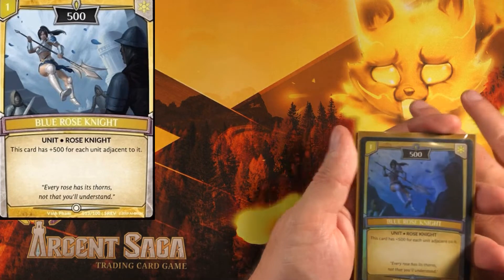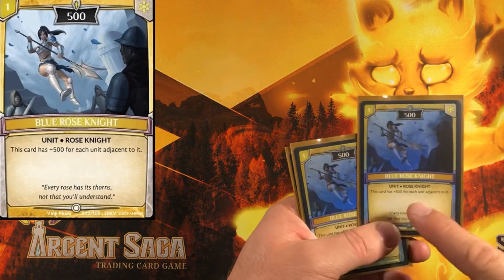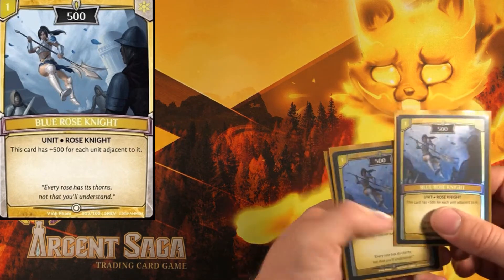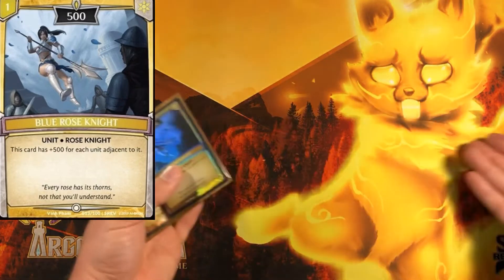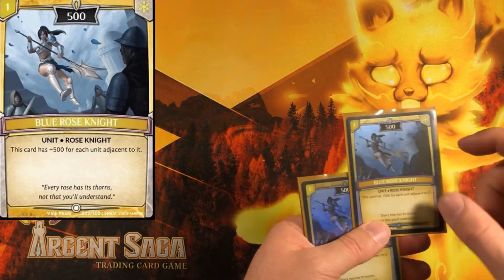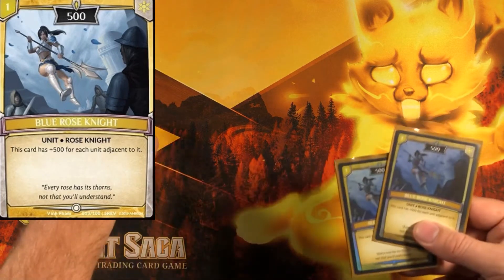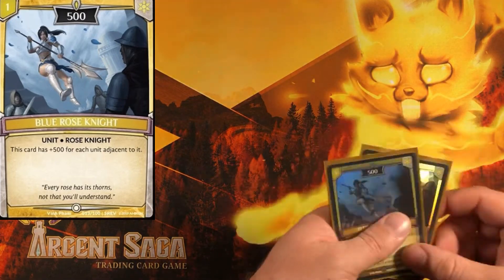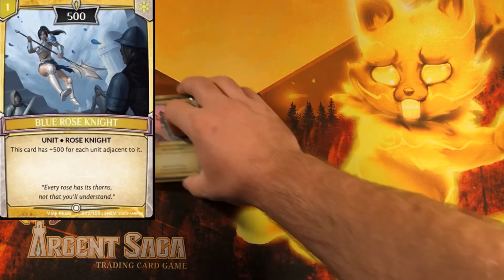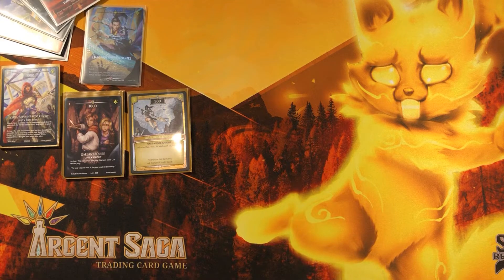Usually you play Gallon Squire and then follow it up with a Shard Dagger, hitting someone for 1500 — usually enough to break a tower. Play this on turn two and right away you've got a Shard Dagger with quickness. Gallon Squire is great, and it's also a knight which fits the archetype. Next up we have Blue Rose Knight — not many people I've seen are playing it, but I like it here.